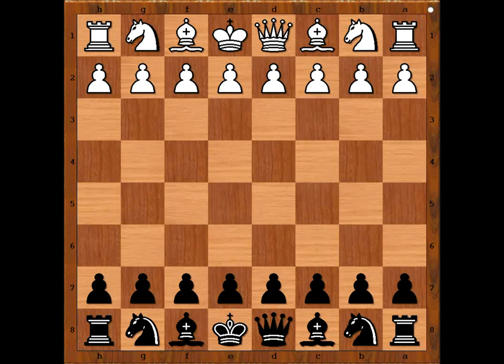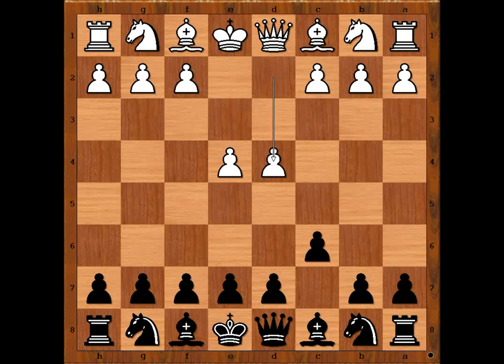The unknown player played e4, c6, d4, and Carlos Torre played d5 — the Caro-Kann defense. Knight to c3, d takes on e4, knight takes on e4, and black to move. Bishop to f5 is the most played move.